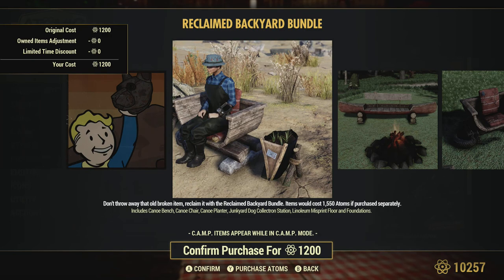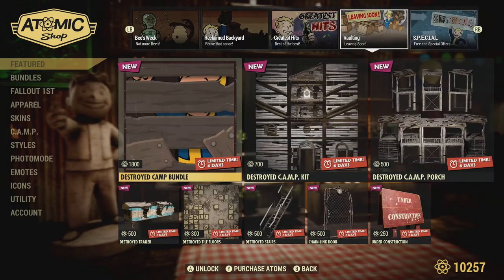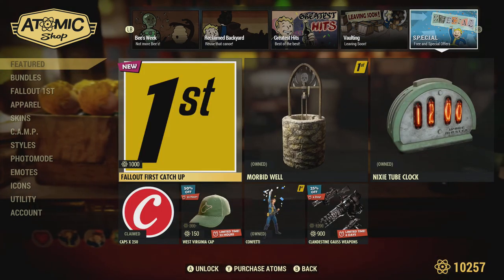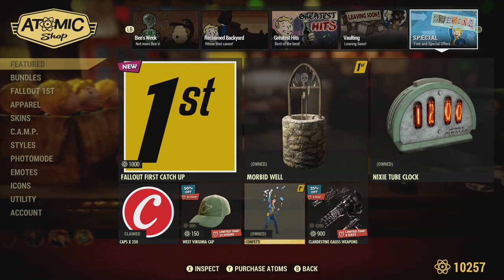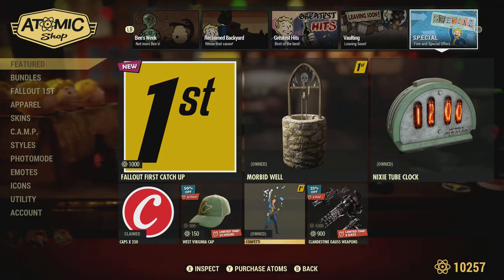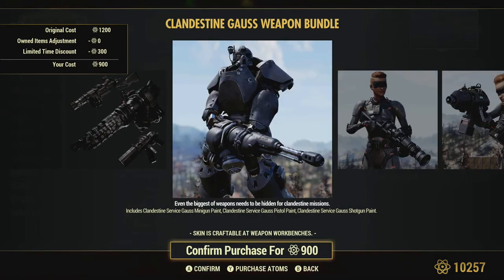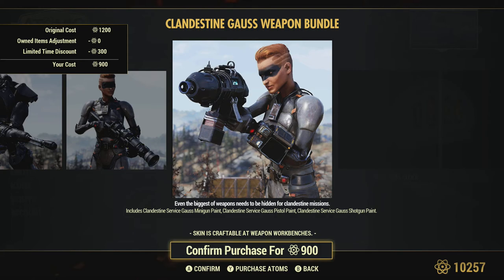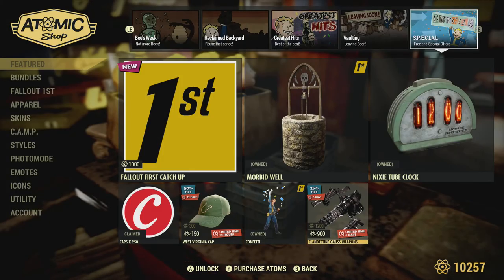The reclaim backyard bundle - we kind of went over that. Going down, there's the morbid well, the next two club which was free at some point, the Virginia hat for 150, the confetti, and the gas weapon skins. Still pricey for that - to me three of those weapon skins at 500 would be priced right, but one skin at 500 is probably too much.